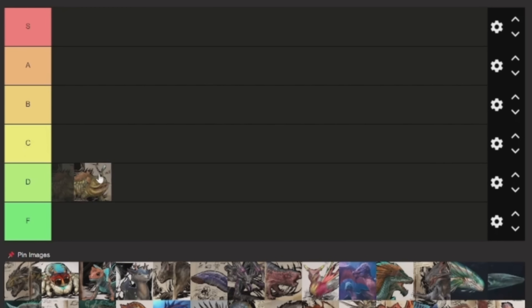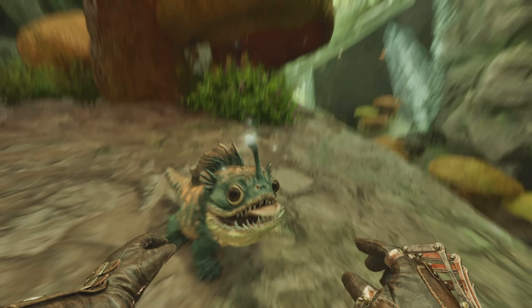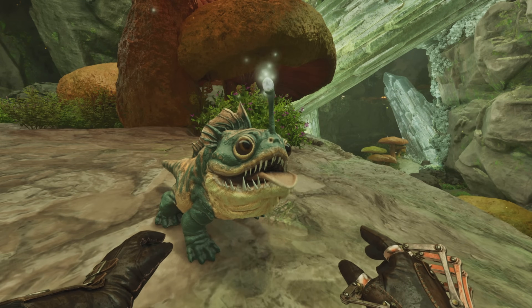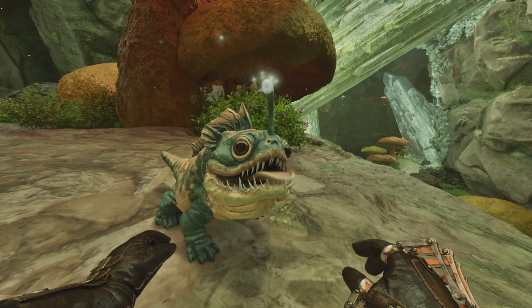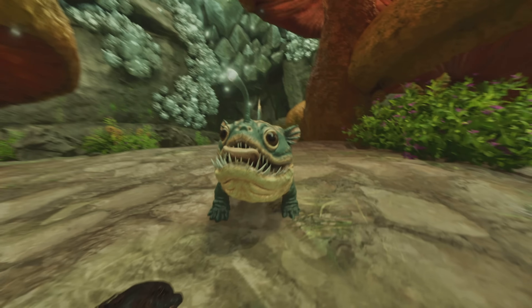The first one I'm going to have ranked is the Bulbdog, which I'm going to put at B tier. This is one of the light pet shoulder pets, and on Aberration, light pets are extremely useful as you need them to see, and you also need them to get rid of some other creatures like Nameless and Reapers.